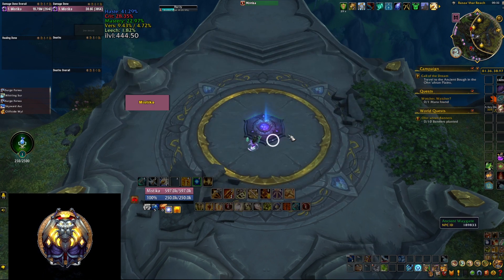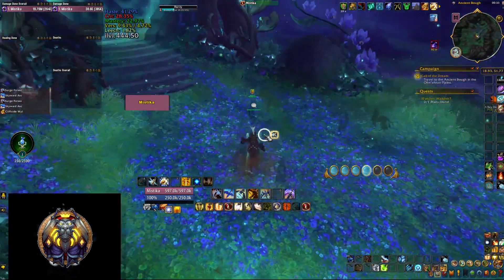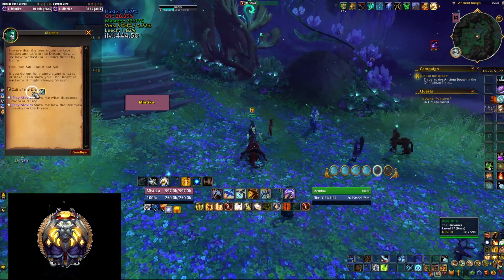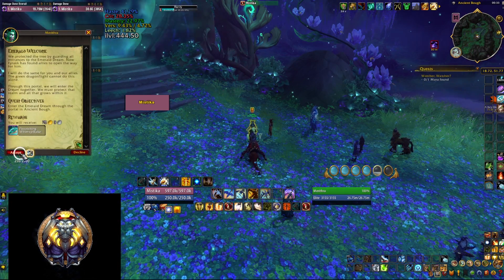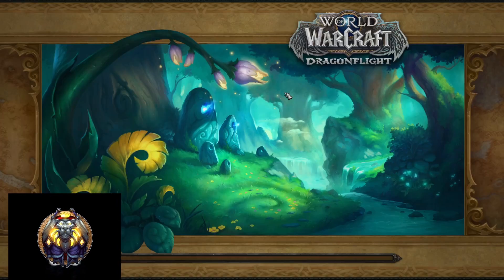The campaign itself will progress you through the story and will also give you some resources that you're going to need later on, as well as gear that ranges from 415 to 424. You also earn some extra renown with the new faction as well as mounts. The renown is going to be useful if you want to buy the eternal augmentation rune a little bit later on once you get enough reputation.